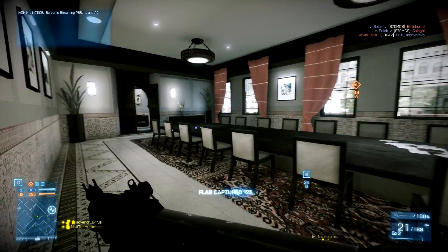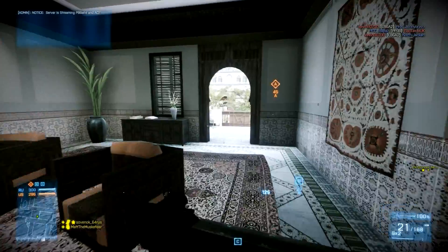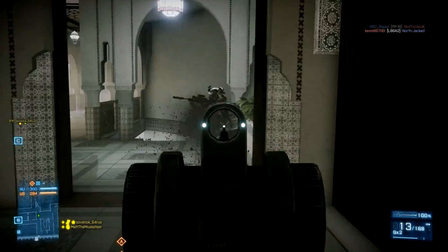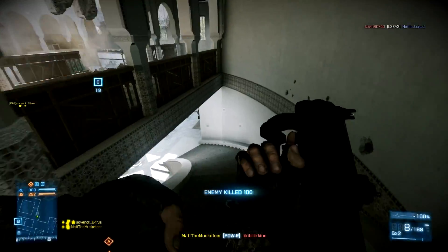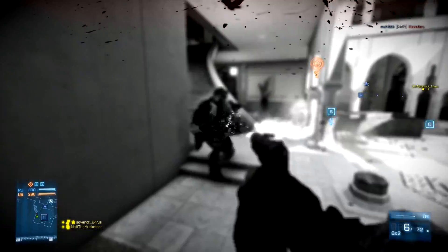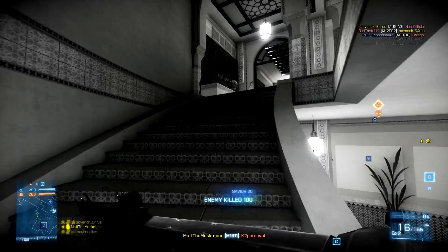Hey guys, you're watching Matt the Musketeer, and today I'm playing a little bit of close quarters running around with the PDWR. This is a weapon that I hardly ever use in Battlefield 3. It is one of the few submachine guns that you can use across all of the classes in the game, but normally when I want to use this style weapon I either go for the PP2000 or the P90.